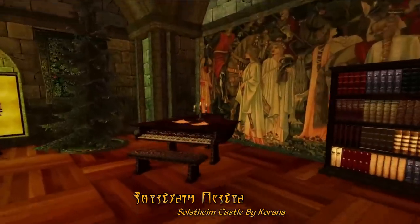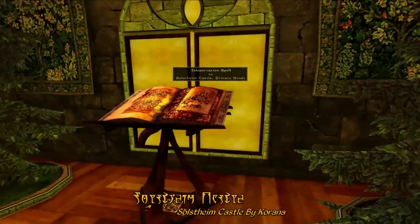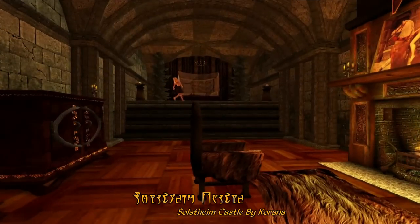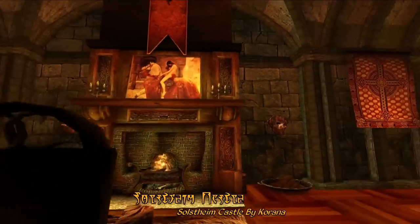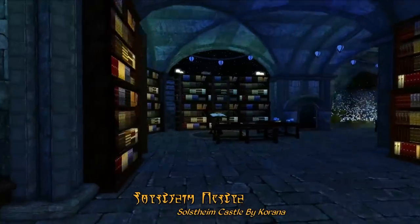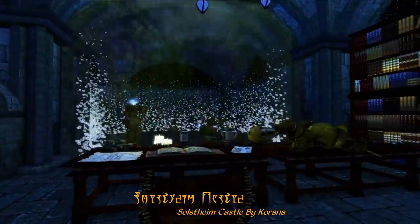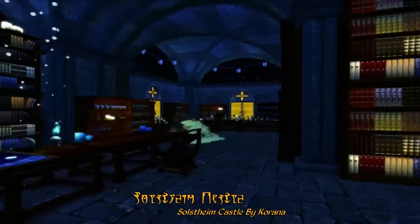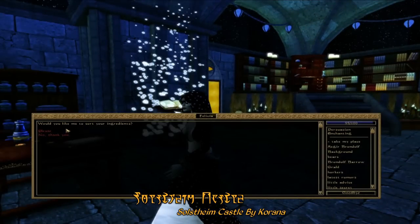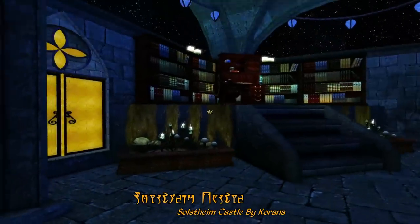Of course, you'll also find a bedroom here, which includes a private study, as well as a dancer for some reason. Amongst the many chambers of the castle, you'll also find a large magic lamp for your mage-like research, including staff that can help you sort ingredients. You can find all of this and much much more at Solstheim Castle.